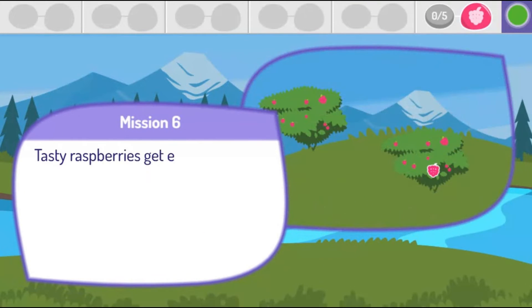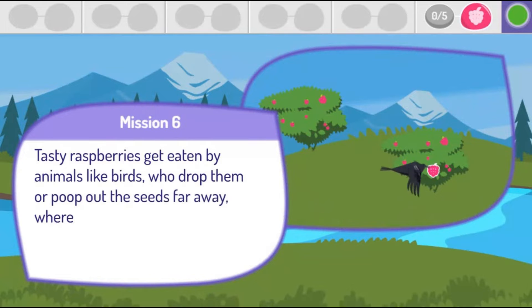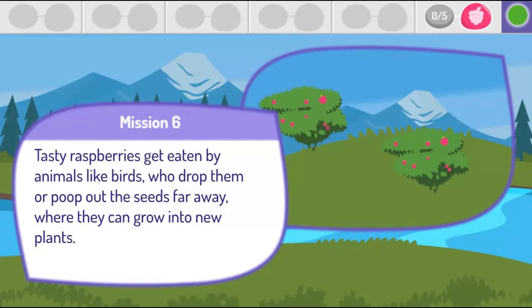Tasty raspberries get eaten by animals like birds who drop them or poop out the seeds far away, where they can grow into new plants. Collect 5 raspberry seeds the ravens drop.